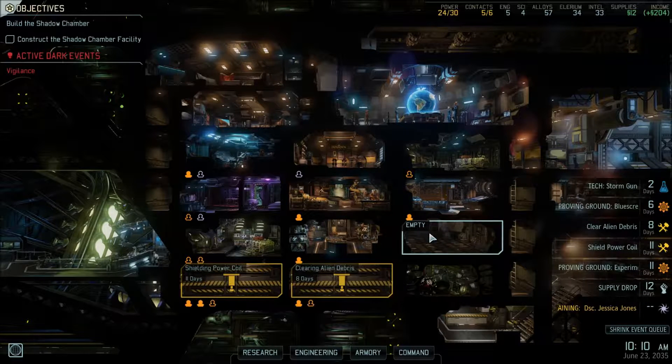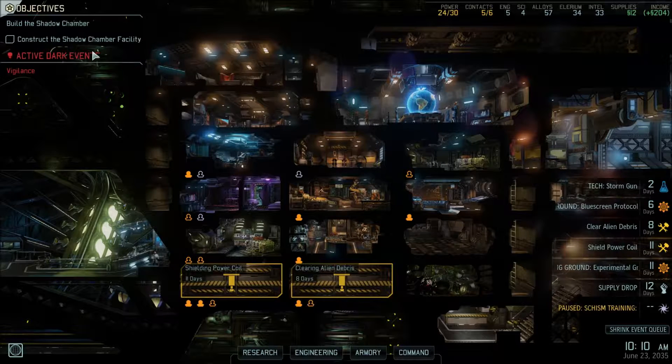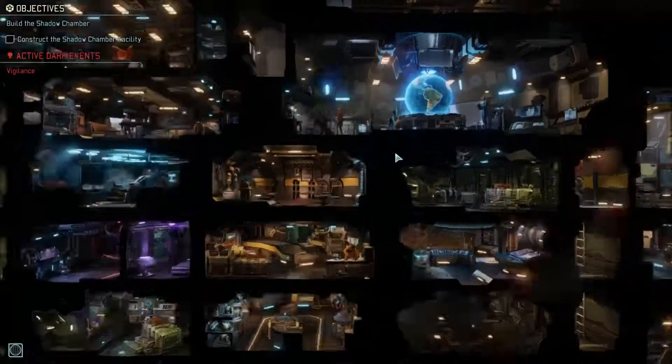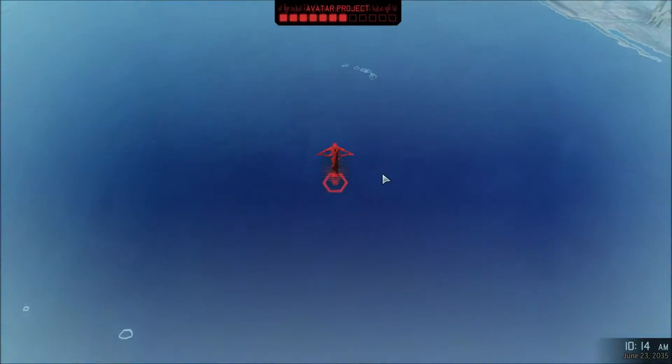Hello everybody, welcome back to XCOM 2. We are proceeding apace. The next objective we've got is to construct the Shadow Chamber, but we don't have any cash for that at the moment — or for anything else, and we have plenty of stuff to spend it on. Let's take a look and see where we're going next.